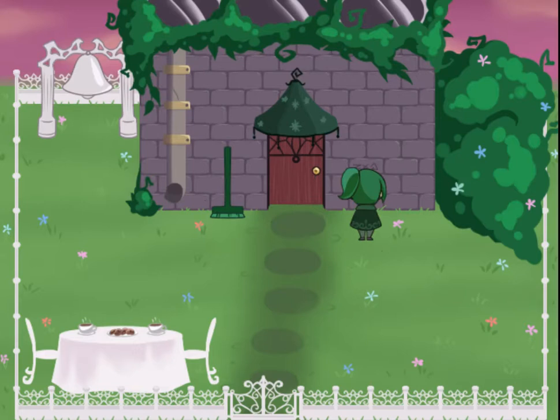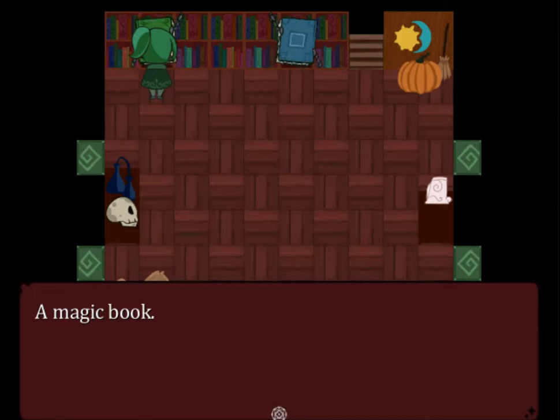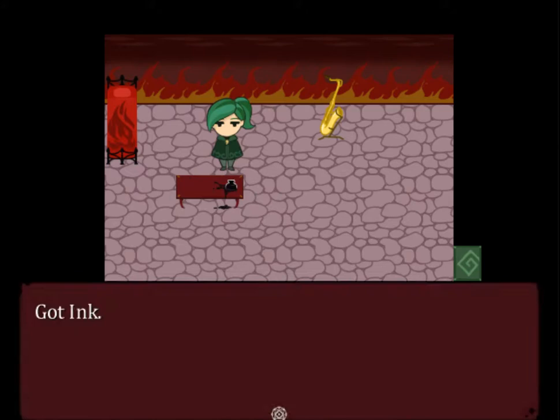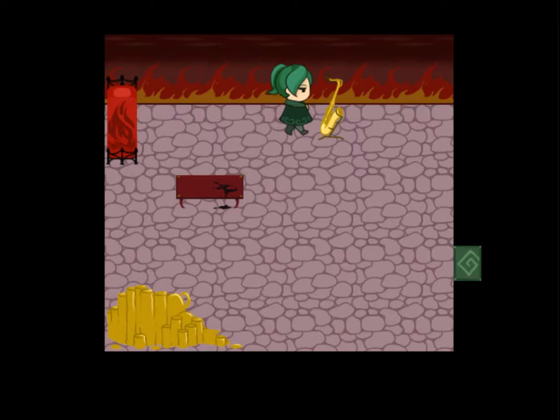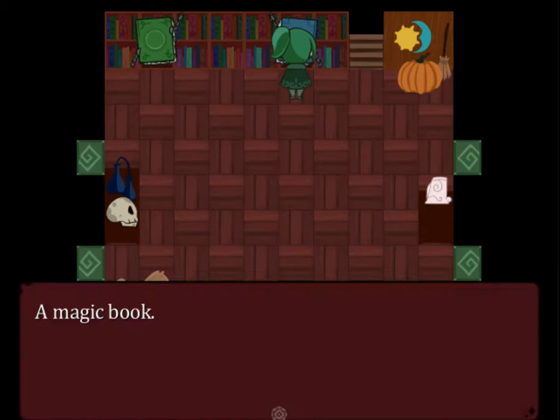Here is something written on the wall - just a little reminder of what the controls are. Let's go in the door and see what's in here. A magic book. And I saw a ghost for a moment. Here is a red gem. Got the ruby. Got the candelabra. Got ink. Dusty skull.